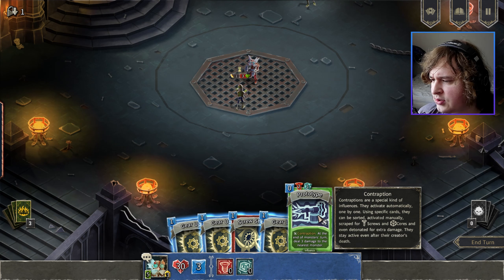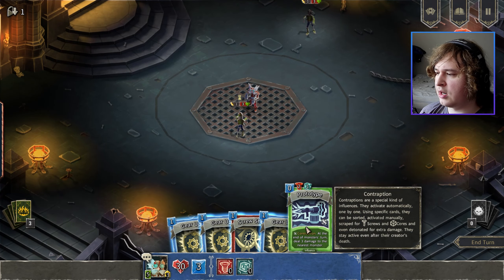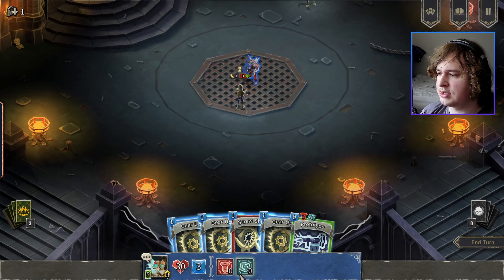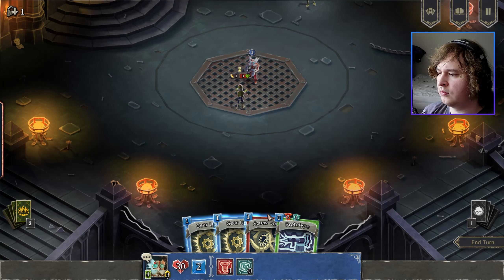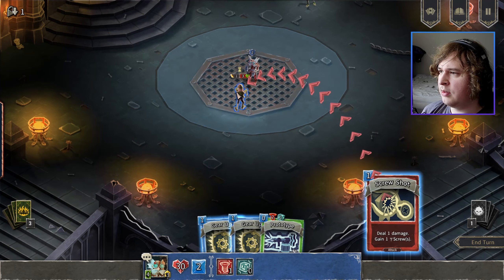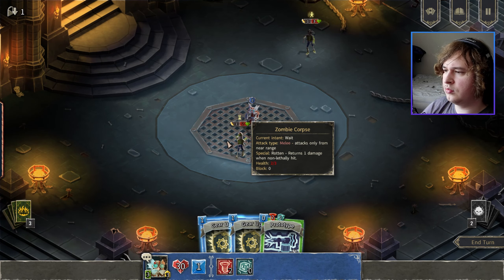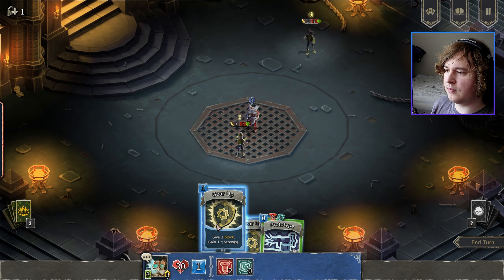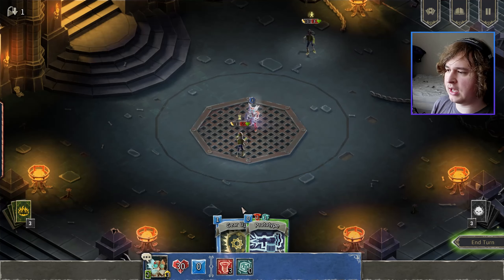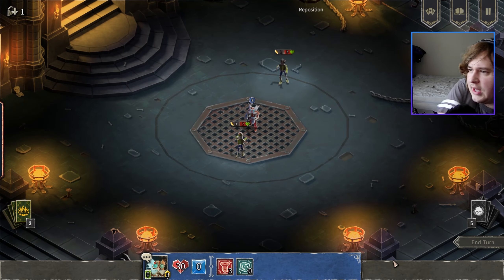Contraption: at the end of monster's turn, deal three damage to the nearest monster. But it requires two screws and one core. I'm gonna deal damage. So it won't let me drag it up — these only give me screws. I'll just give myself block and get another screw. Interesting mechanic so far.